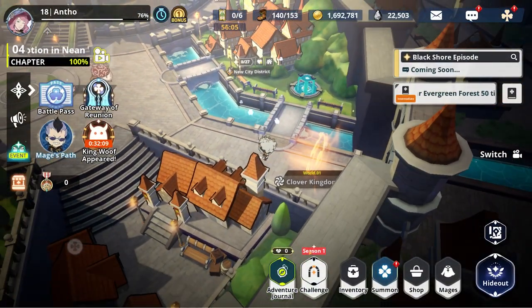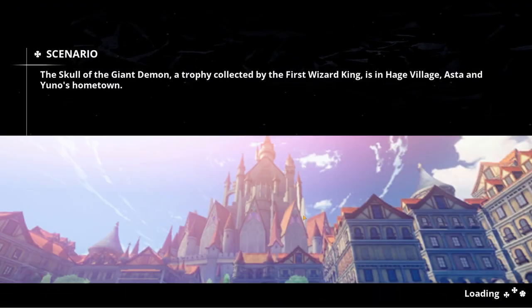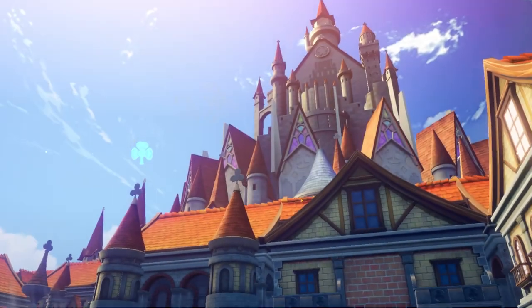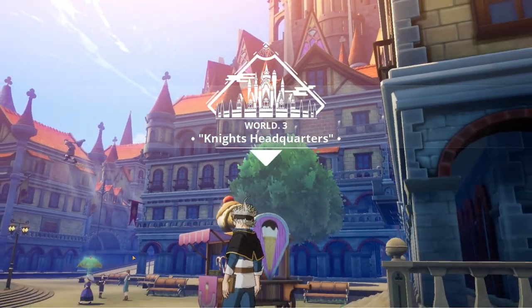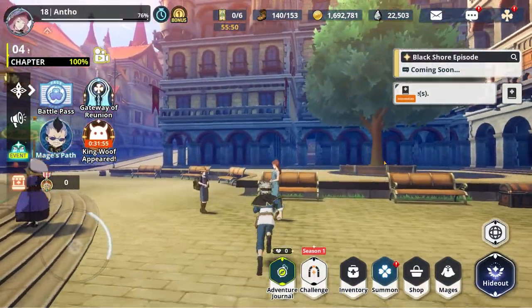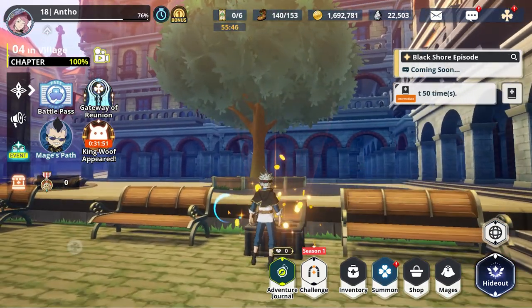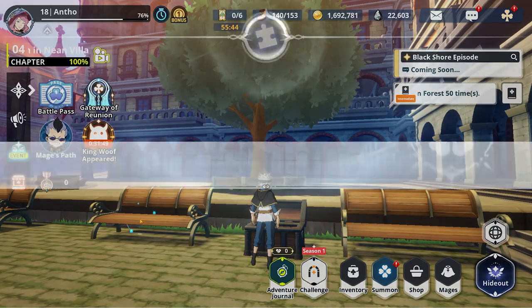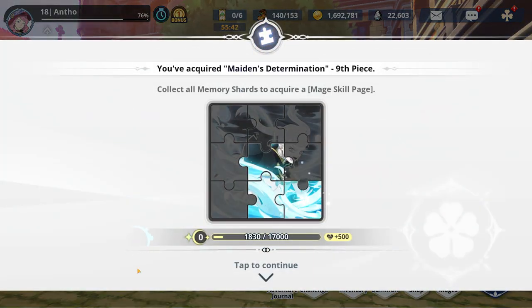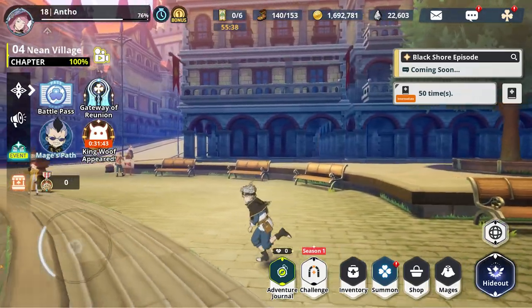I don't think world 3 has any, but let's just check. Let's go to the region shop here first and kind of scope around. Currently we are at half a multi, which is not too bad. Actually, there is one here — I completely forgot! Go over here — bam, right here. Open treasure chest — another 100! So currently we are at 700 crystals. Insane, I love it. That's easily half a multi right there.